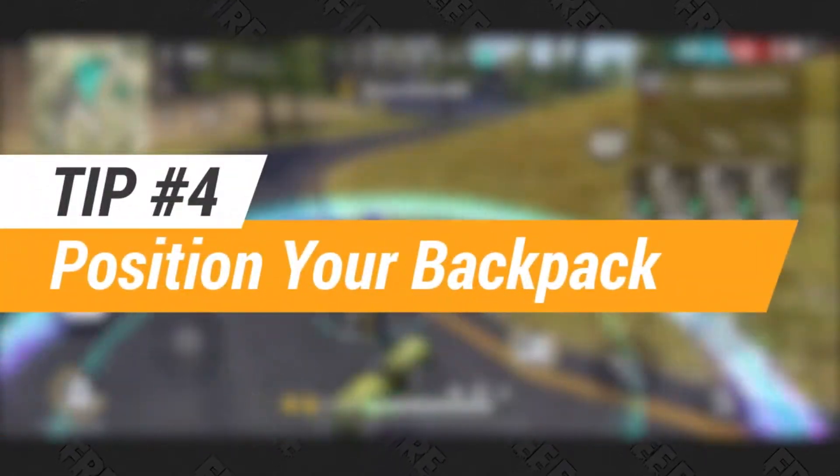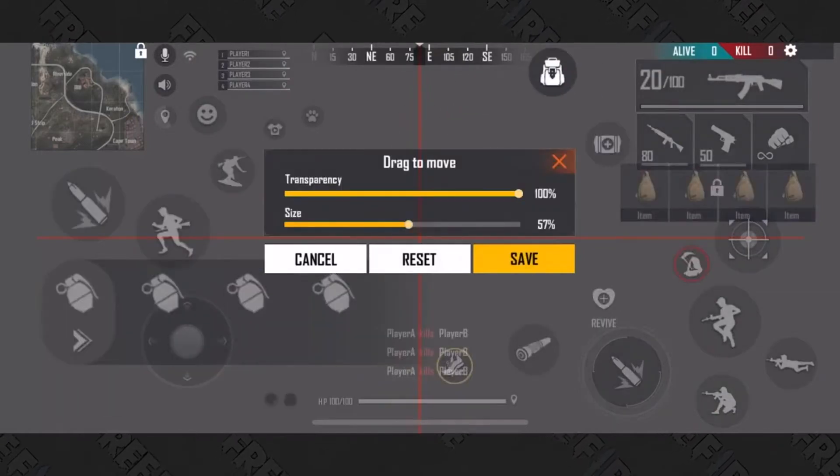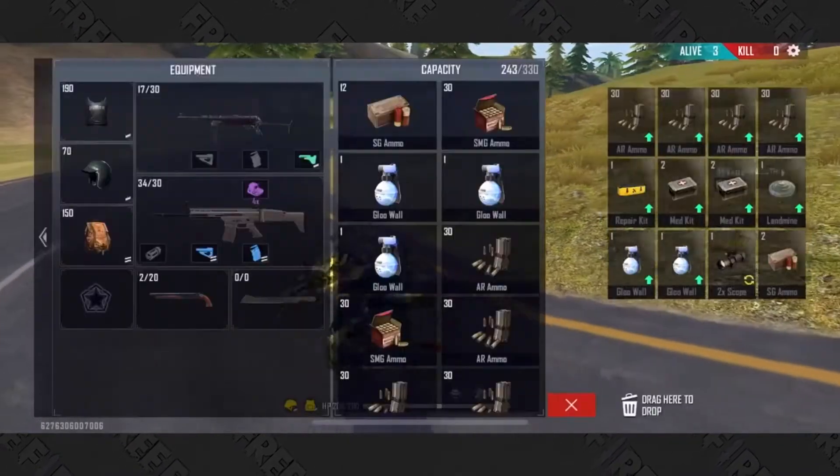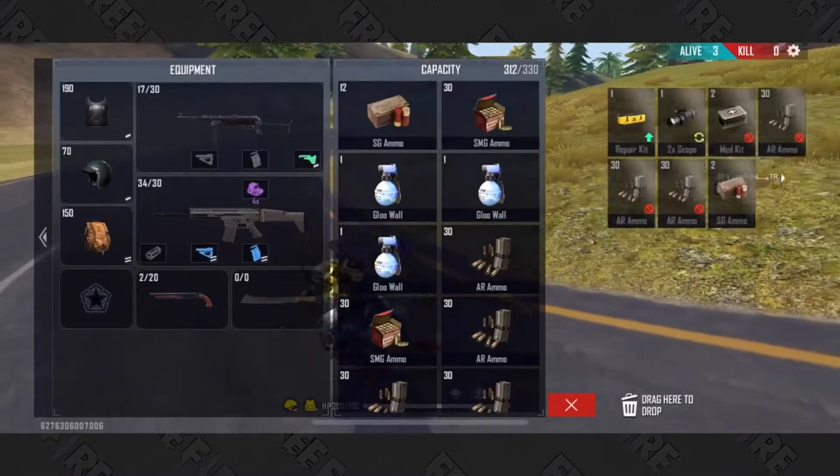Tip number 4. Don't let your backpack cramp your fighting style. Make sure you position the button to the right so that you can move in circles while picking things up. That way, you won't be easily hit by opponents when your pack is open.